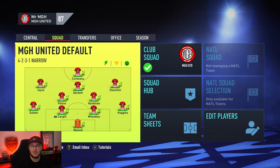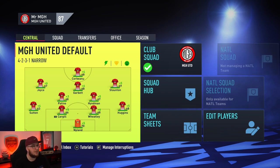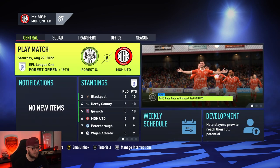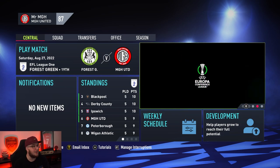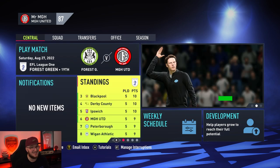Welcome back to the MGH United Road to Glory. Apologies for no episode yesterday — I wasn't feeling very good, but today I'm feeling a bit better. We have Forest Green Rovers, who came up with us from League 2 into League 1. It's time we put them in their place and show how much we've improved. They are down in 19th, whereas we are 6th — we're doing very well indeed.